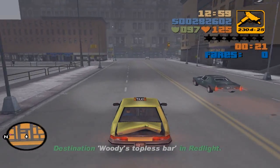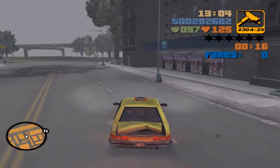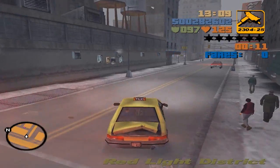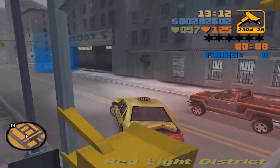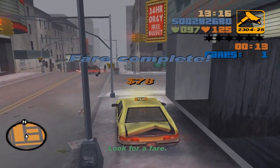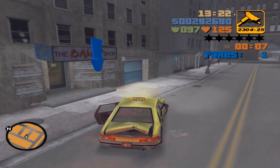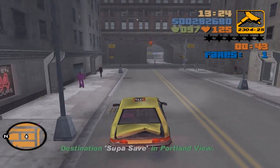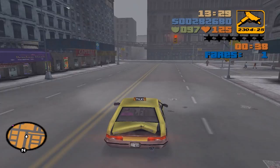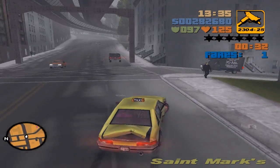Get the passenger and take them to the destination. This one is very close so it's great. What you have to do in order to get 100 percent in this game is complete 100 fares. It doesn't matter which island they're on — you just have to get 100 fares. They don't have to be done one after the other; you can stop and continue some other time.